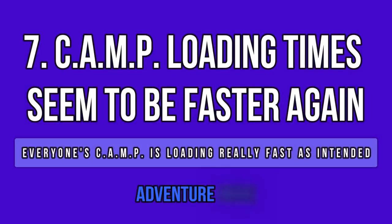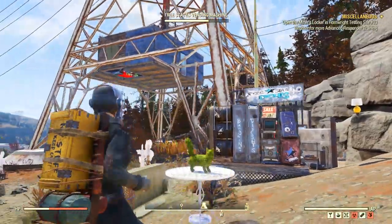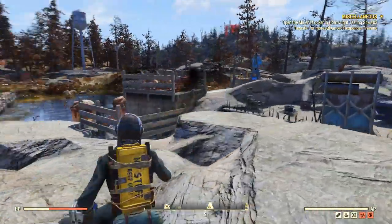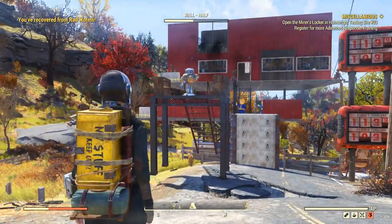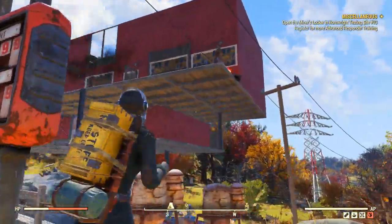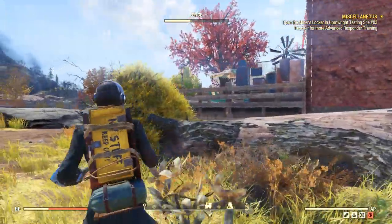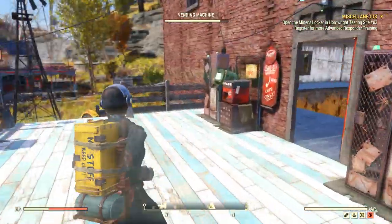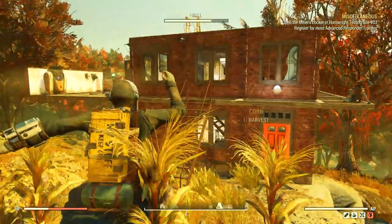Since patch 11, camp loading times were back to being very slow — sometimes taking around 30 seconds to fully load. But that seems to be gone now, even though it's not in the patch notes. My camp is loading much faster again, and other people's camps are loading almost immediately as well. I'm certain they've done something here, because with patch 10.5 they had improved loading speeds, then patch 11 made things wonky again — but now we're back to where things are supposed to be.